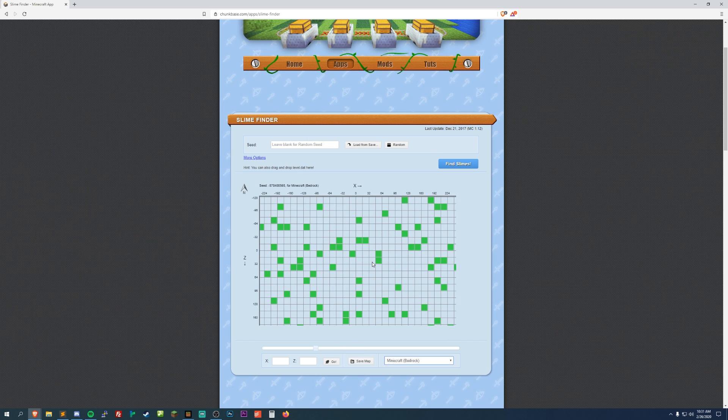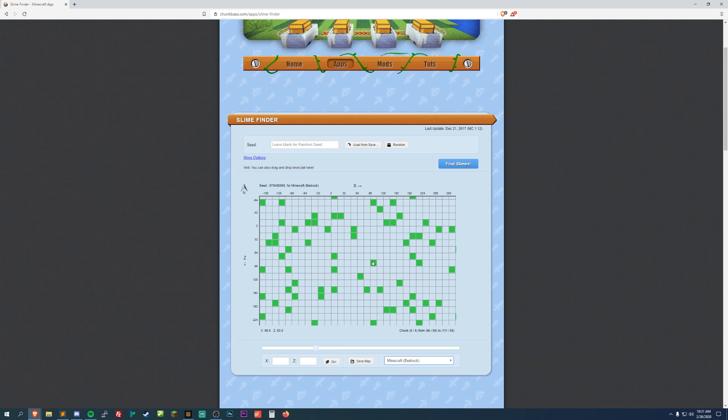All slime chunks are the same across all worlds — if you leave the seed empty and hit find slimes, the seed will change but the slime chunks stay exactly the same. Make sure you select Minecraft Bedrock Edition down here, since Java and Bedrock have different slime chunk algorithms. I usually find a couple of slime chunks next to each other — a double or triple slime chunk works well, though you may run into issues with nearby chunks. For this tutorial we'll use a single isolated slime chunk so we won't accidentally activate other slime chunk areas.